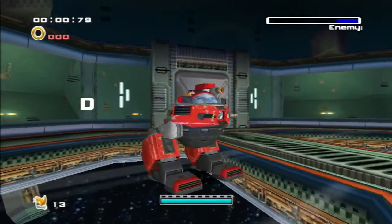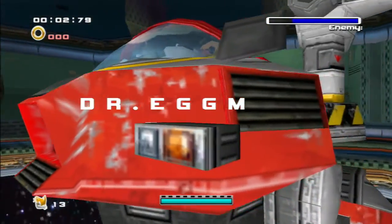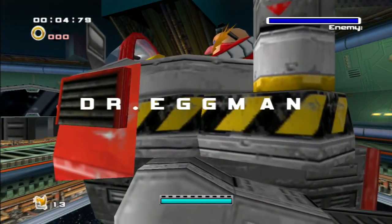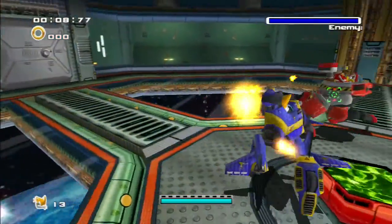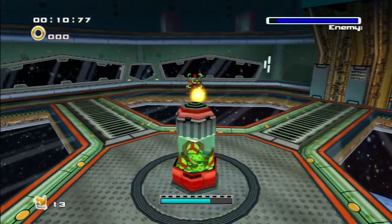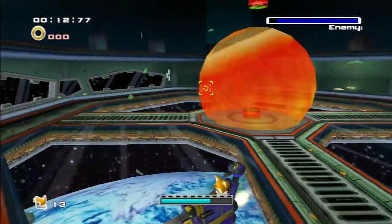So Tails is pretty freaking pissed off about that. Now we have the final Eggman fight with Tails. So just go ahead and do kind of the same thing that you did before — shoot Dr. Eggman.